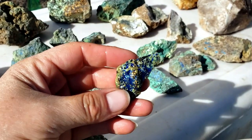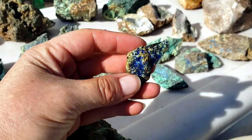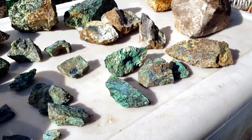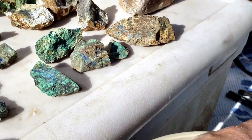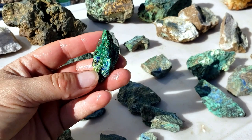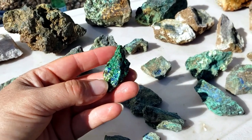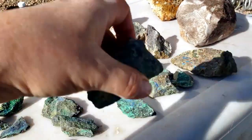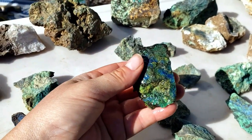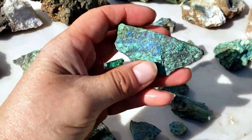Azurite has been used for thousands of years to make dyes, powders, paints, things like that. You can't really cab it or polish it — it just kind of is what it is. You just enjoy it in rough form. If it is exposed to sunlight, it will fade, so not great for jewelry, but it is beautiful to look at, especially when it's all nice and wet. Plenty of pieces of azurite.